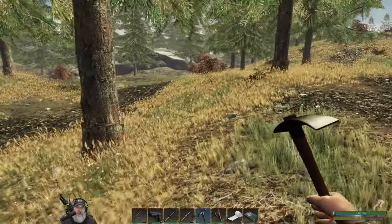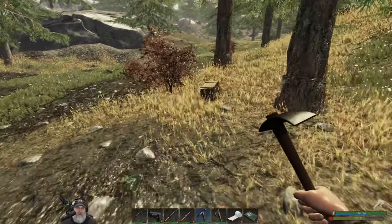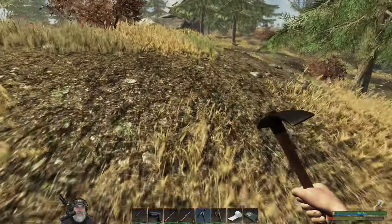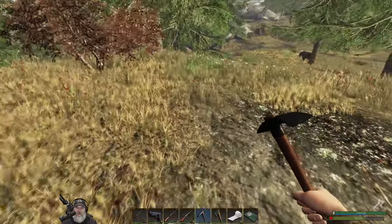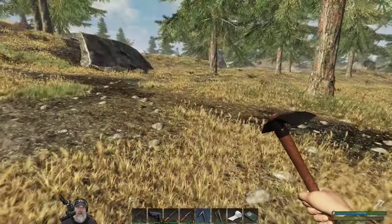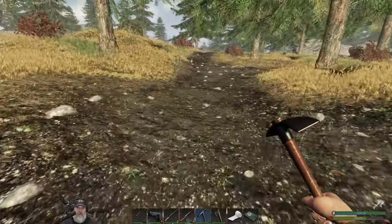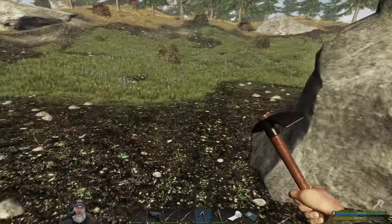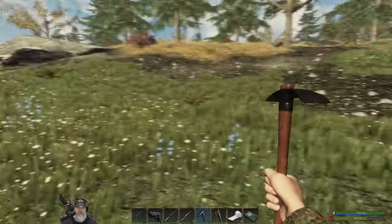I always try to keep two lockpicks on me, so maybe we'll luck out and find another locked chest. A rogue camp is that way, so we don't want to get too much further in that direction. There's a level two bear — we won't mess with him. Level two wolves and bears we'll avoid — rogues are just a waste of ammo for not very good return. The only real good thing the rogues drop fairly regularly are gears, and we need gears for breaching charges.